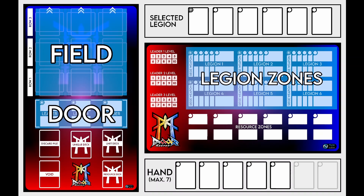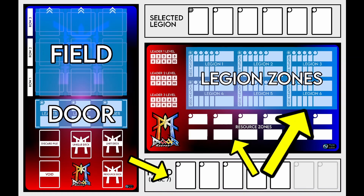As a quick overview, at the start of our turn we are going to draw cards from the unit and resource deck, which then of course go to our hand. And then from our hand, we play cards to either the resource zones or the legion zones. And then once we form a new legion, again, we send it to the door. And then from the door, we send that legion onto the field. And of course on the field, we're going to move our legions around, attack enemy legions, conquer territory, and hopefully just have a great time.